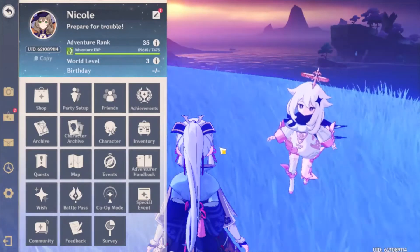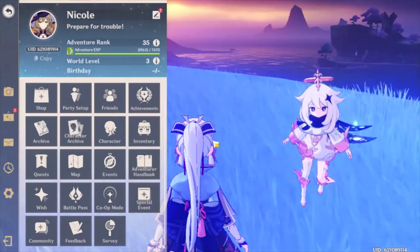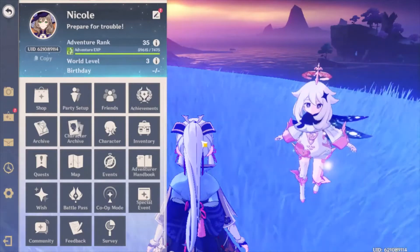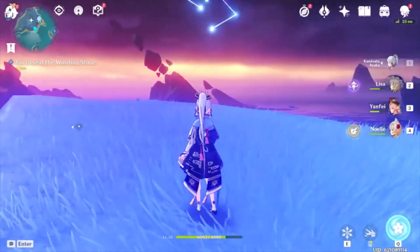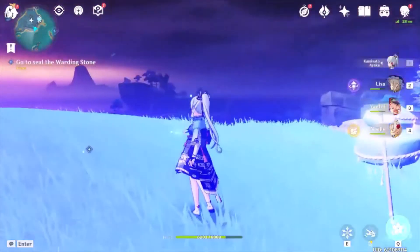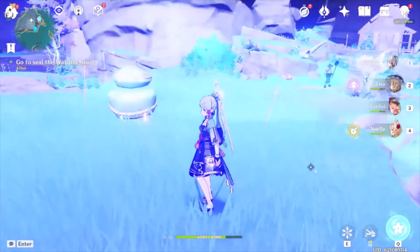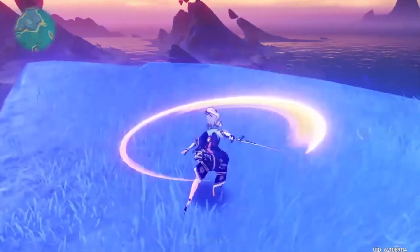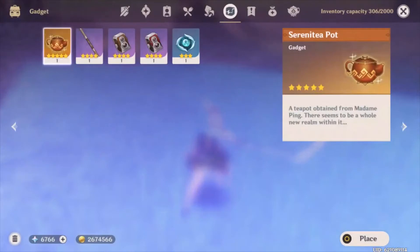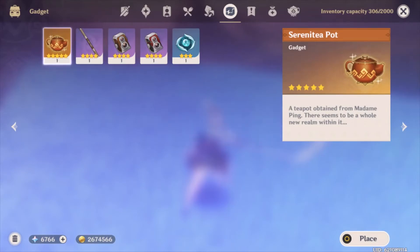Hello Genshin players. I want to go over a problem I was having that some of you probably are having too. The problem is trying to get into your teapot. Here I have my main screen — make sure there's nothing too close to you. If you're around one of these computer-operated characters, that can prevent it. What you're gonna want to do is go into your inventory, and you get this error: 'cannot use in current state.'